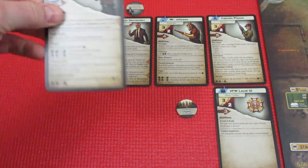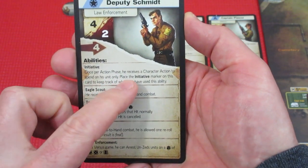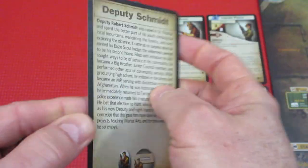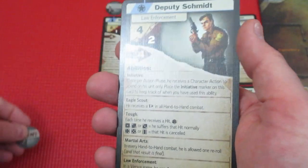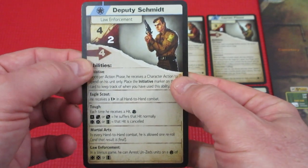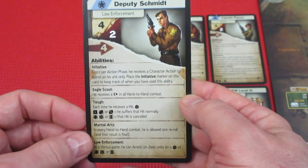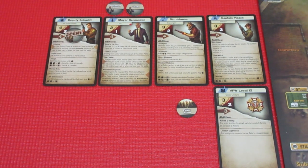With that in mind, let's go over to our player area and figure out which units we are going to activate using our actions. First up, we're going to activate Deputy Schmidt. He has initiative - once per action phase, he receives a character action to spend on his unit only. Place the initiative marker on his card to keep track of when you've used it. Every one of these cards has a huge backstory, which we're not going to get into. He has an initiative marker; he's going to spend it, which means he can perform one action. You can shoot, you can move, you can forage. He is just going to go ahead and move. We're not playing a versus game, so the law enforcement thing at the bottom doesn't make a difference.